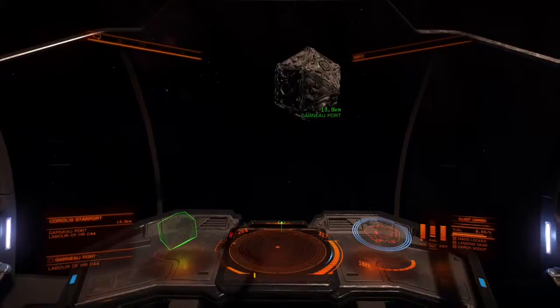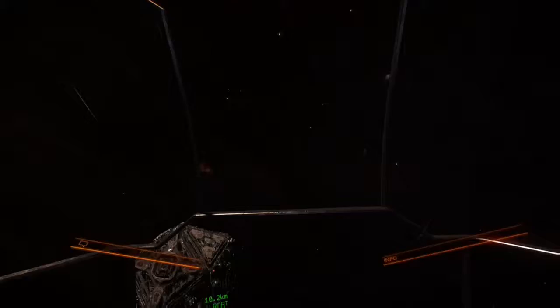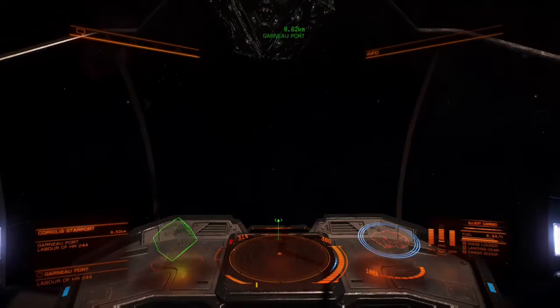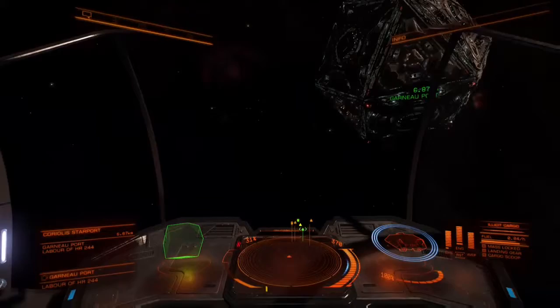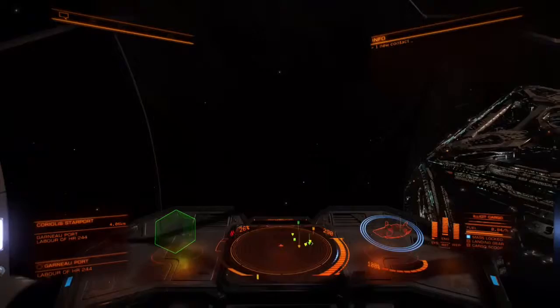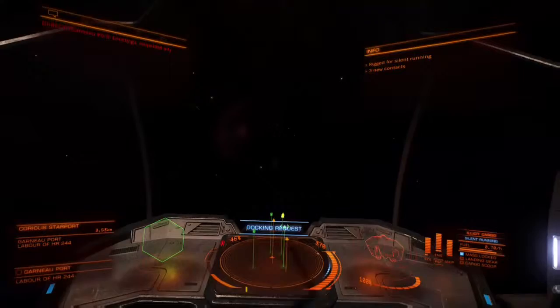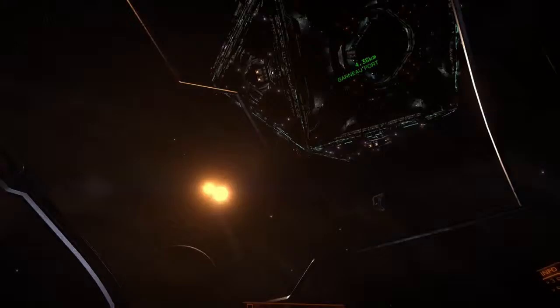Here we're coming into the station. You can see I'm trying to find where I'm at. The best thing for you guys to know is situational awareness — make sure you know where you're at. I'm trying to find the planet as I'm scooting up to the station. Remember, try to stay out as far as possible from it. Here I'm really close to it and I just saw an NPC close to me, so I'll flip my silent running on, but I'll have to run silent running for a while. I found the planet and I'm going to start boosting out towards it.